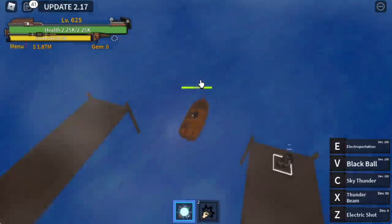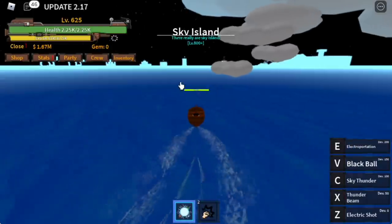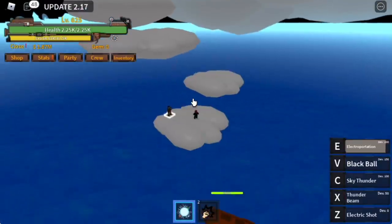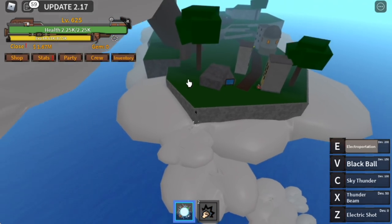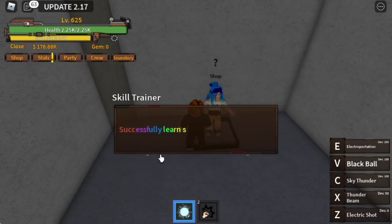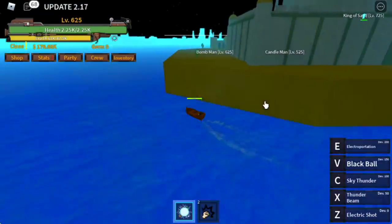After 625, there's a detour — go to Sky Island. Here you don't need melee, just use your Soru and Electroportation; you just need to wait for the cooldown. Then go to the upper part of the island, the Upper Yard, and buy your Observation Haki for 1.5 million. Press Y to use it.